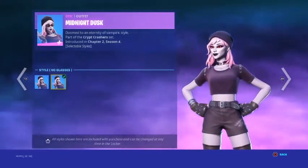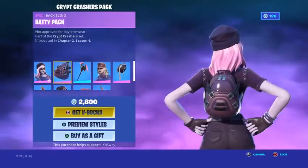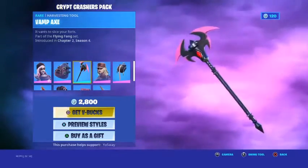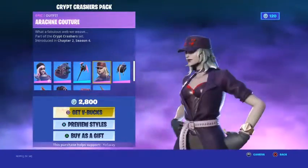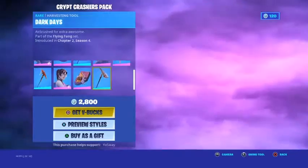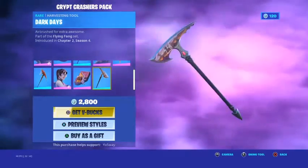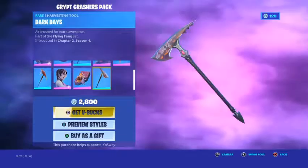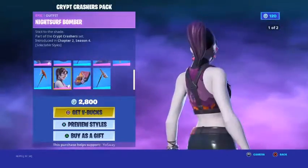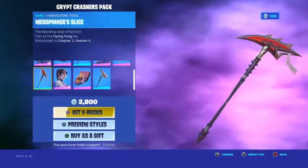We got the Midnight Dusk with the style no glasses — I really like the skin with the Patty Pack. Then we have the Vamp Axe, the Arcane Culture or whatever, the Archid Tote, the Dark Days, the Fire Breathers, and the Web Spinner Slice. Honestly if I was faced with the Fire Breathers I would use them a lot.